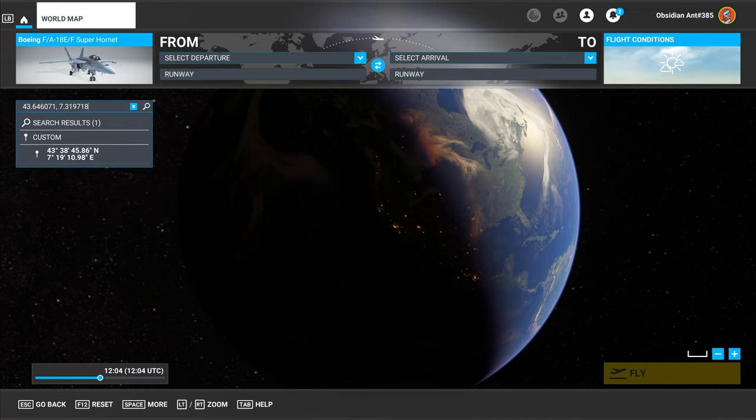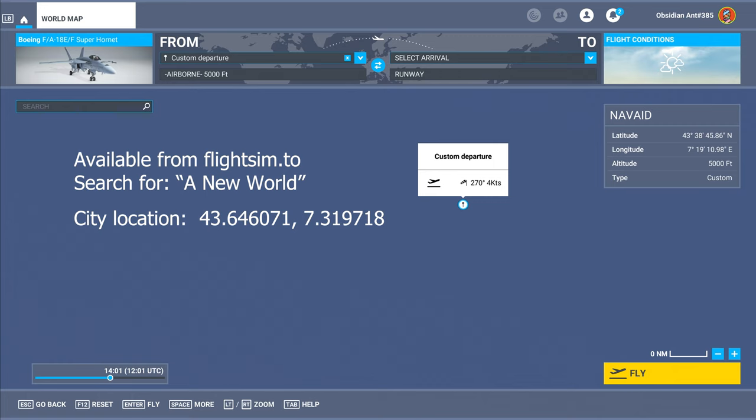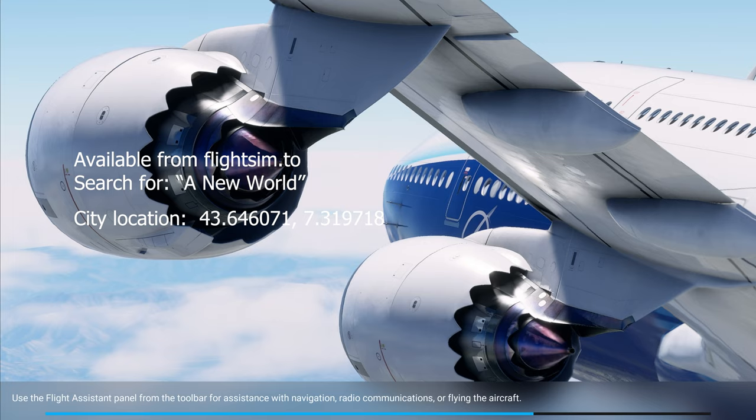Accessing Mega Monaco is super easy. You simply download the mod and place it into your community folder. Once it's installed, you go to the coordinates on the screen right here — those are also available on the website — and that will load you up right near Mega Monaco.